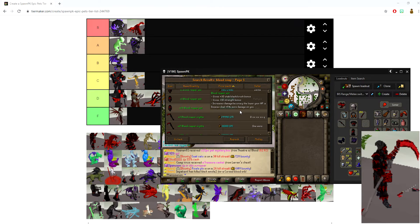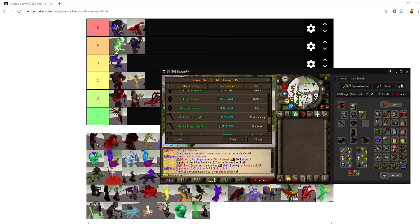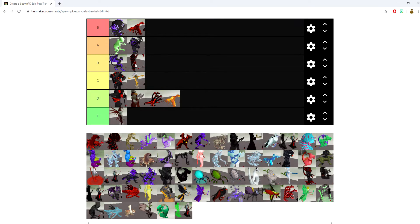The Blood Reaper pet gives plus 30 to your stab, slash, and crush bonus, plus 10 strength bonus, and increases damage and accuracy the lower your HP is — but enemies deal 5% more damage to you. It's a double-edged sword, but I've seen what it can do and it's pretty powerful. Going into the B category for those overpowered stats it grants right off the jump.